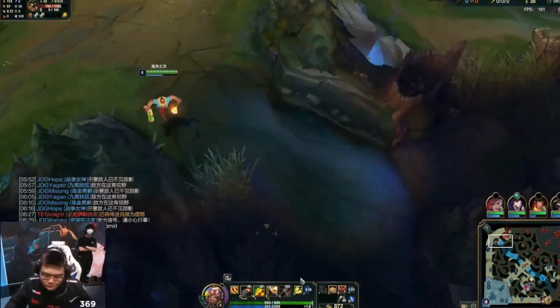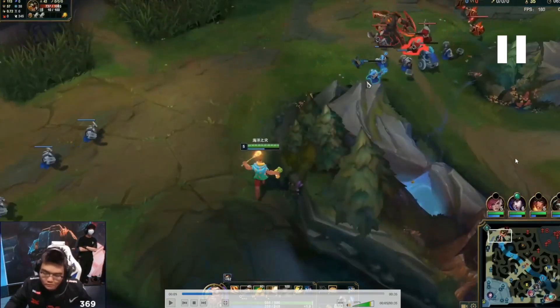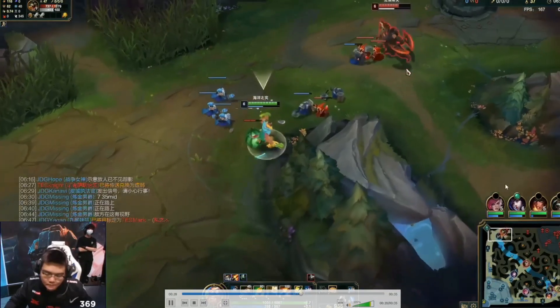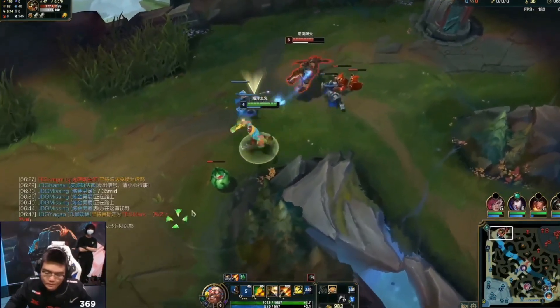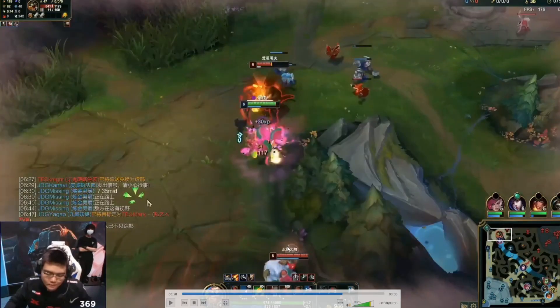It all starts with 369 getting a ward to prevent ganks. But then how does Sejuani only appear really late on? Let's skip ahead to see when she comes — I'm going to pause it when she appears. But she's already here, so how did this happen?